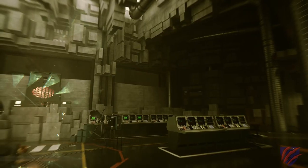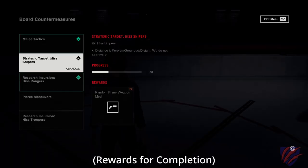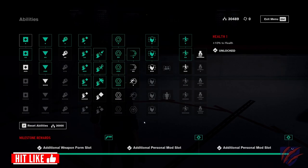Next, let's look at control points. Control points need to be cleansed before use, and that returns the surrounding environment back to normal. Once cleansed, you can fast travel between control points, as well as access board countermeasures which provide goal-oriented rewards. You'll also be able to access astral constructs to unlock abilities, service weapons, and upgrades.